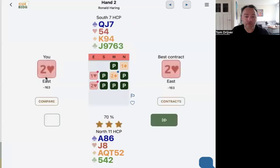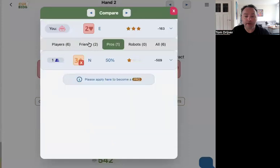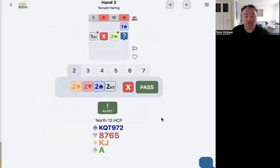We will see the results — two hearts it is. Three stars. Well, there's nothing we can do. I can compare to the pros. I can compare to my friends. Let's go to the next board.